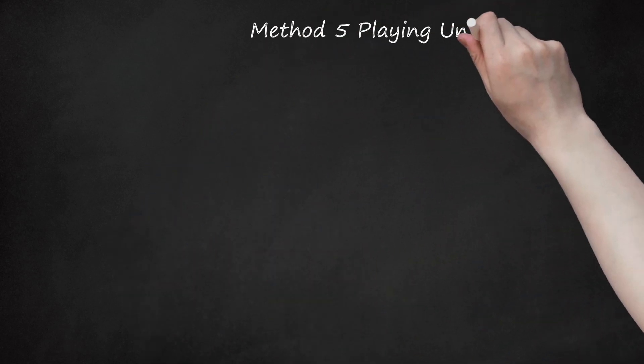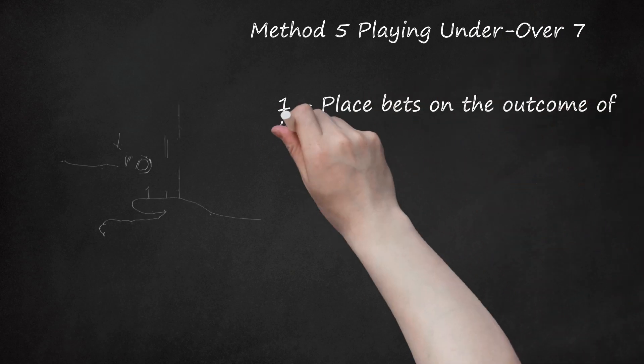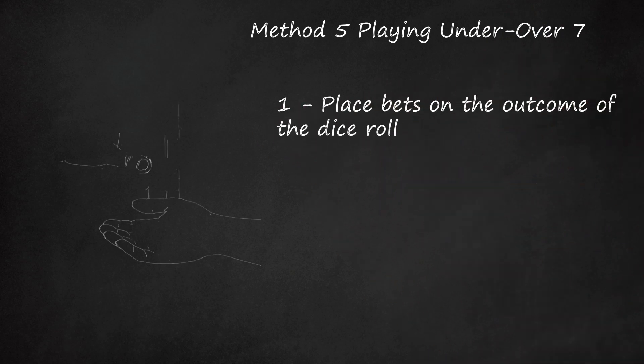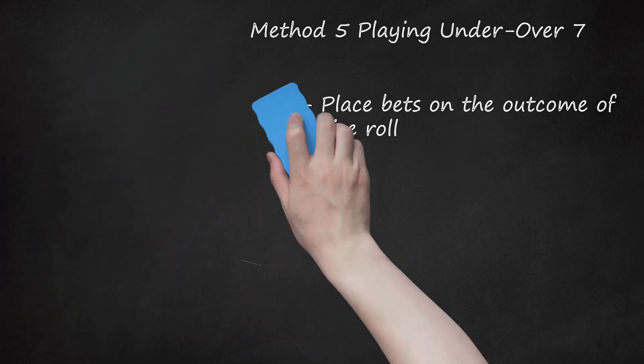Method 5: Playing Under Over 7. Step 1: Place bets on the outcome of the dice roll. There are only 3 bets taken: an even money bet that the total will be under 7, an even money bet that the total will be over 7, and an odds bet that the total will be 7. Typical odds are 4 to 1, although some casinos pay only 3 to 1. Although 7 is the most likely number to be rolled on 2 dice, the actual odds are 5 to 1 against its being rolled.